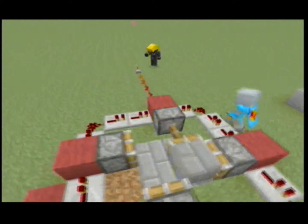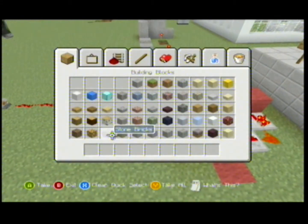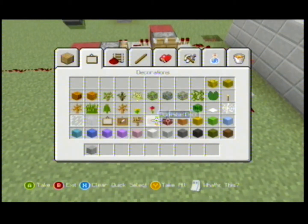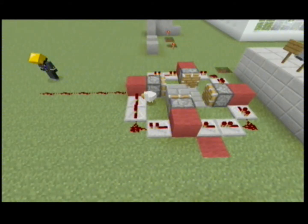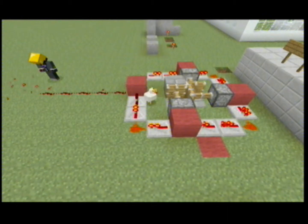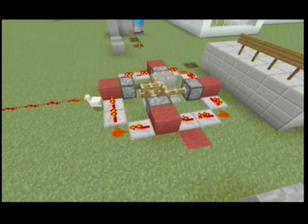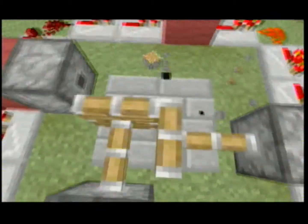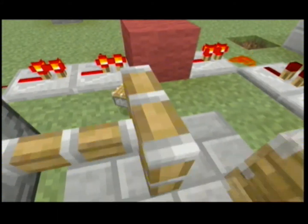I'll just give you a quick example - wait, they're all jammed up. The thing is broken. This didn't happen last time, just one sec. Okay, we don't need to leave it there. That wasn't meant to happen, but pretty much what it does is it just passes the block around.